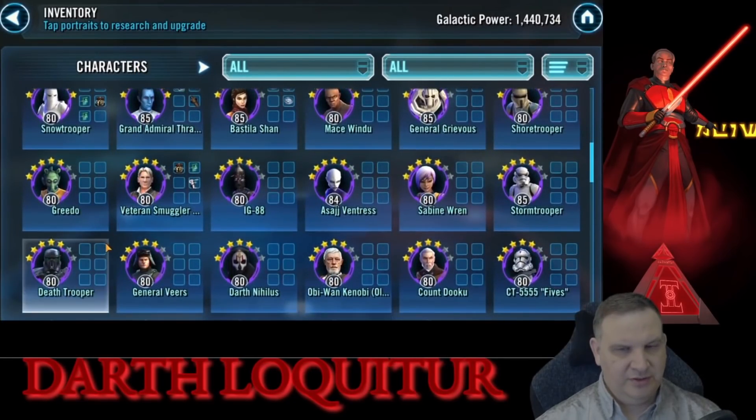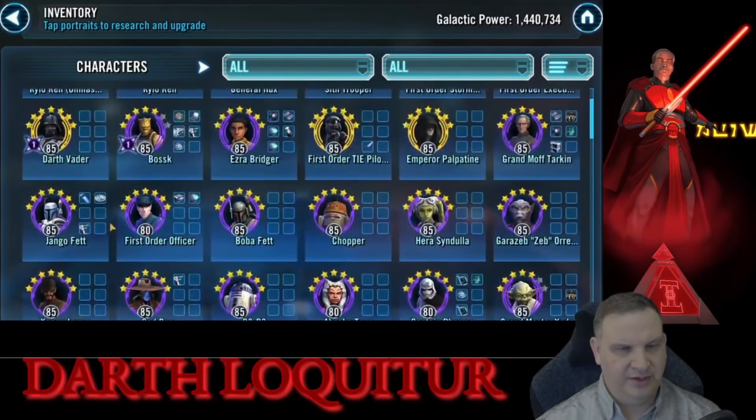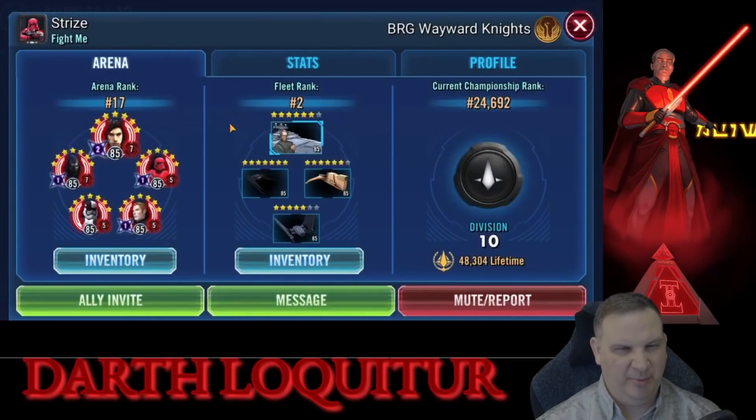So if we look through this account again, he didn't just go with the SLKR. He did build up the Bounty Hunters for the ships, but he also built a little bit of an Empire team to go in there as well. So it's not just strictly SLKR, but mostly those characters.